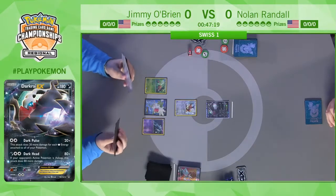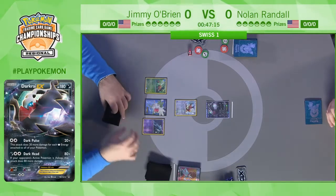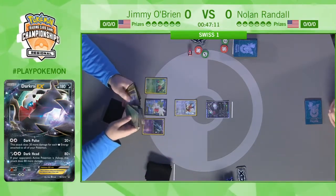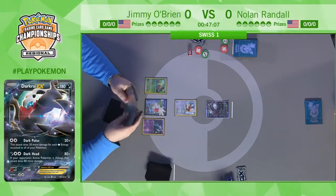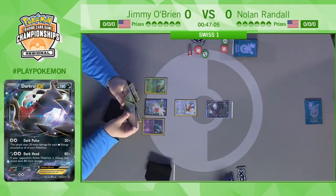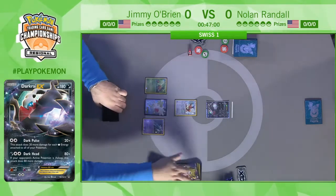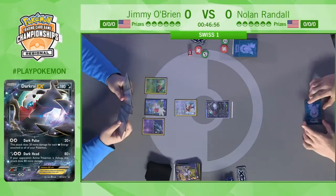Less explosive but more versatile — this lets you attach actual Double Colorless to whatever you want rather than having to set up a Flareon. Looks like Jimmy's going to count the Pokémon in his discard pile. Seven — not bad on your first turn. It does 20 damage plus 10 more for each Pokémon in the discard pile, and his turn is far from over.